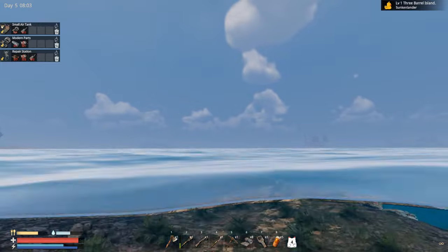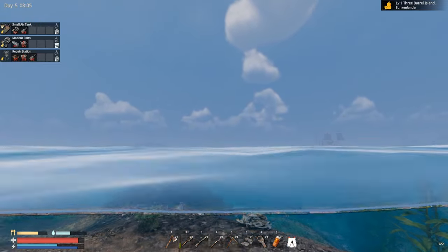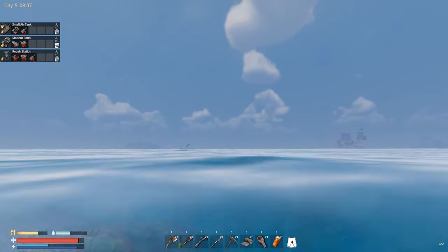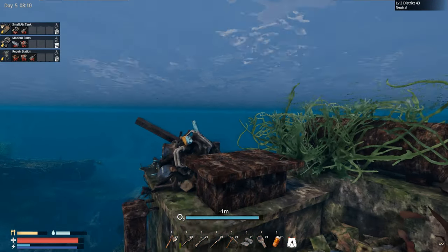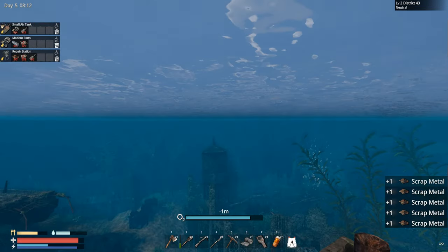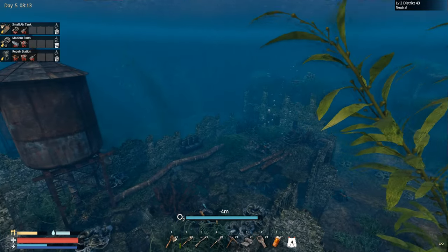I'm really hoping we're gonna find what we need for the sailboat, and obviously rubber, rubber, rubber, rubber. Oh, look at that — more scrap on the way. Let's grab those. This is basically District 43.